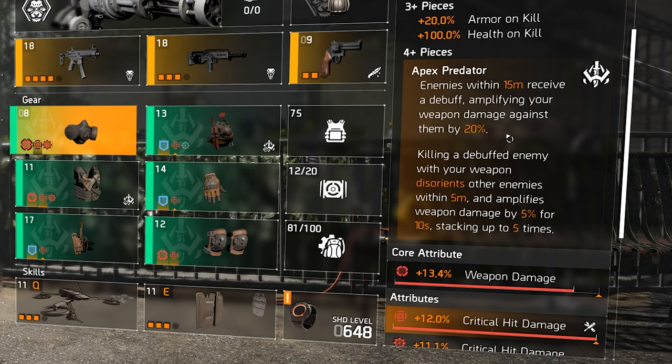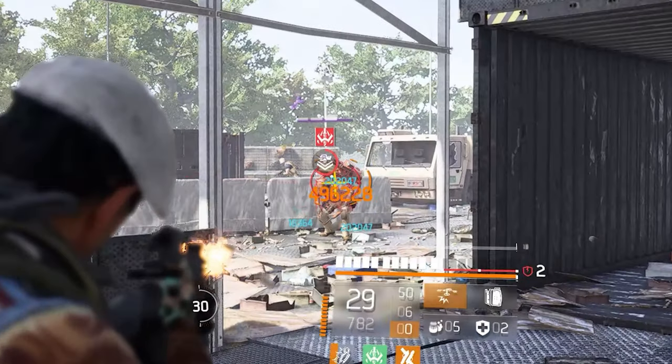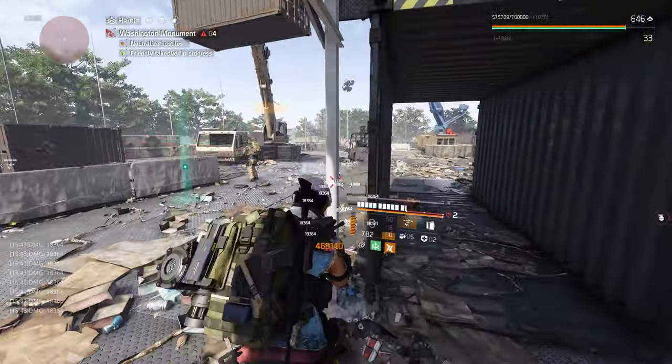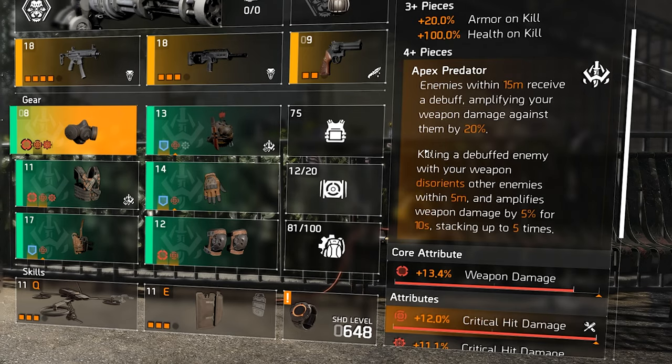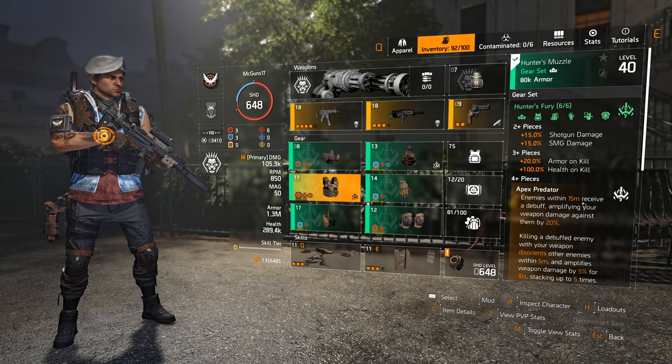The fourth piece is where things really shine. The Apex Predator talent: enemies within 15 meters receive a debuff amplifying your weapon damage against them by 20%. Every time you see an enemy with that red symbol on top of their head, you have 20% amplified damage. On top of that, killing a debuffed enemy disorients other enemies within 5 meters and amplifies weapon damage by another 5% for 10 seconds, stacking up to 5 times — that's another 25% weapon damage, giving up to 45% total amplified damage potential.